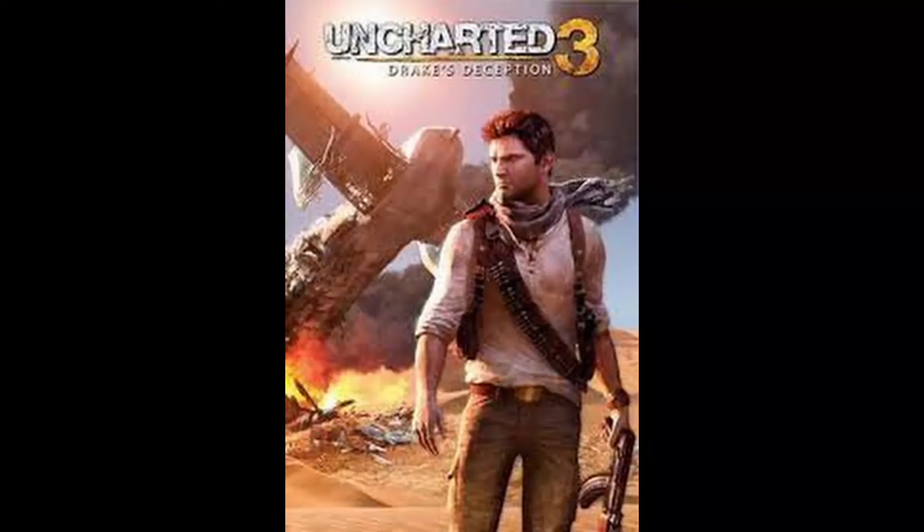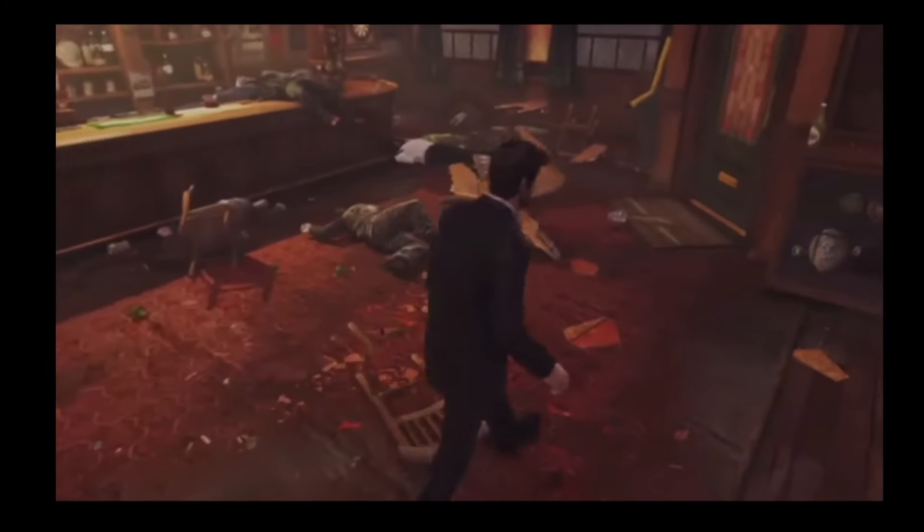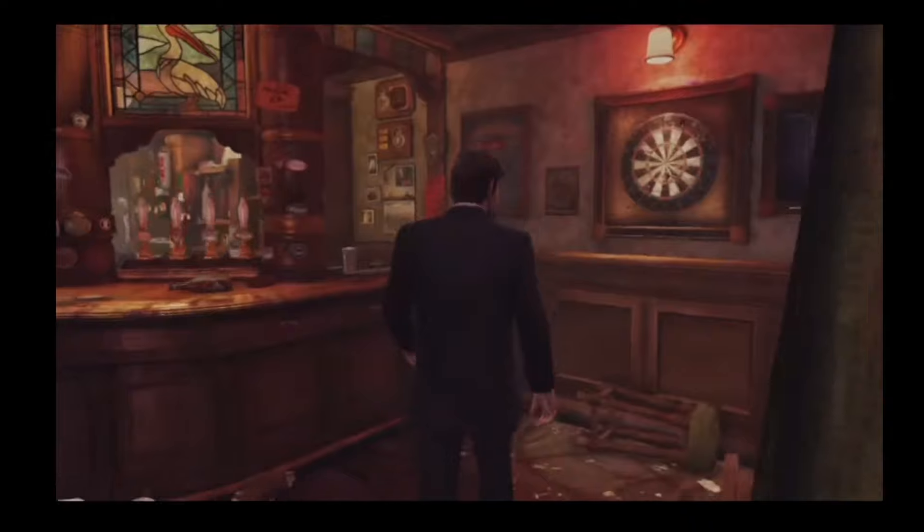Number 2: Uncharted 3. Naughty Dog cleverly inserted a reference to their upcoming game, The Last of Us, within Uncharted 3 before the game had even been officially announced. At the time, this reference went largely unnoticed, as it was subtle and easy to miss. The nod consisted of a newspaper tucked away in a corner of a bar, featuring the headline: 'Scientists Still Struggling to Understand Deadly Fungus.'